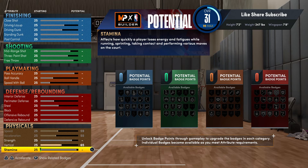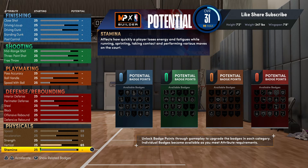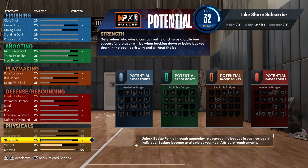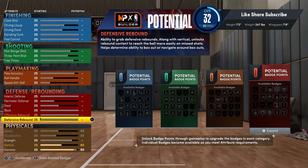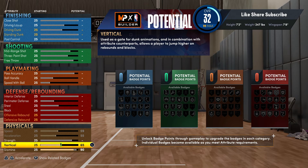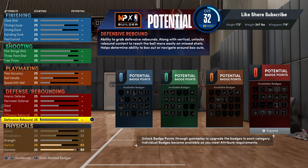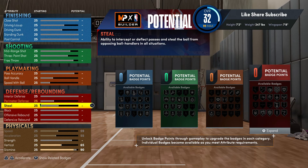Seven-twos and seven-threes — you really just can't get the 75 vertical. We're gonna go to the stamina and you're gonna want to go 90. When you add weight to your seven-twos, you just can't get the 75 vertical. I think at minimum weight, a 7'3 could get it, but 65 is good — you'll see what we're gonna do with this build.